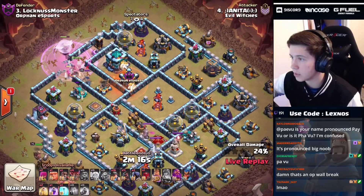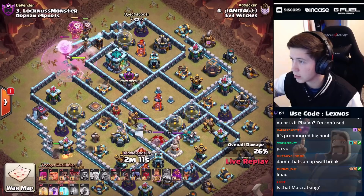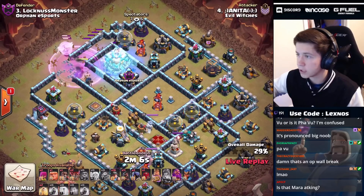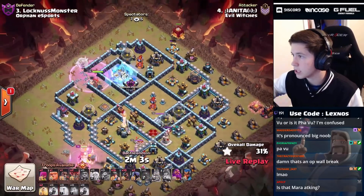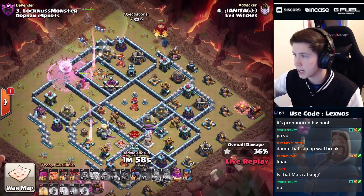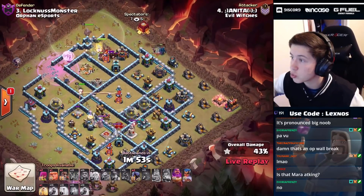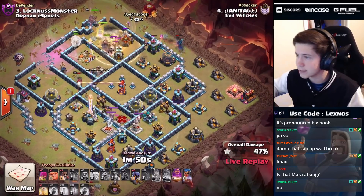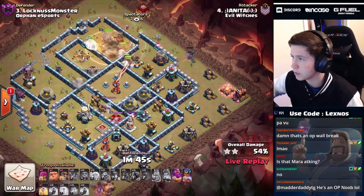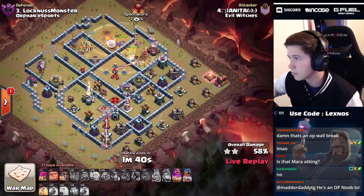Oh we have to pop the ability - super unfortunate, but that was a good call. That defensive CC is crazy strong. We freeze this town hall to save the healers - yes, we freeze it! Rage the queen. We start the siege barracks on the top side, hybrid in from eleven. It all comes down to this hybrid - how much value can it get? Can we push through the entire base? Healers switch to the hybrid even though the queen was taking damage - healer AI is just something else!